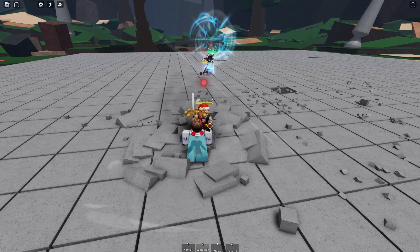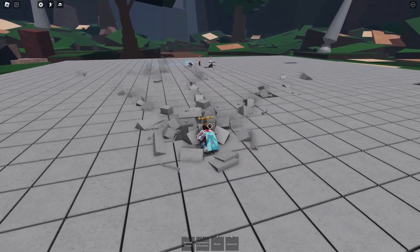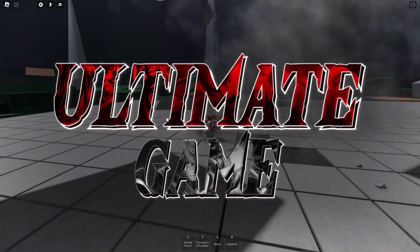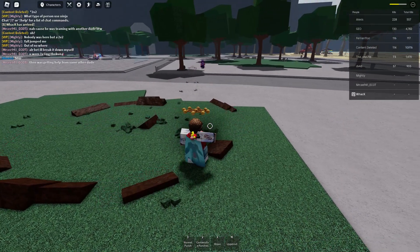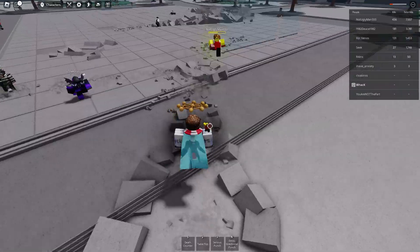For the old techs, we're starting with table flip. To get a guaranteed table flip, you have to step a few studs away for it to be guaranteed to work. Basically, you take a few steps away right before you table flip and they get launched further away. Since it's a V-shape, it's literally impossible for them to escape.